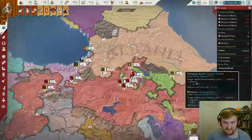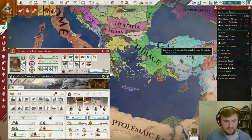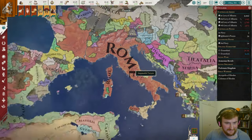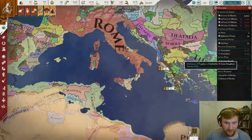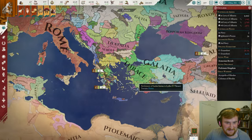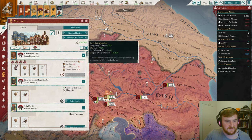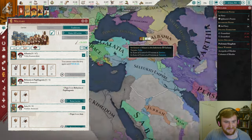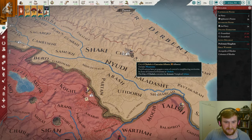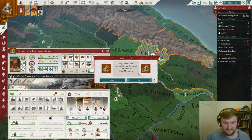We're stuck in this Armenian civil war which is just infuriating. We've definitely been rather lucky — this might be famous last words — that Rome has decided to go into Gaul early rather than dealing with us or Syracuse. Fingers crossed that keeps going for a little while yet. And finally this war is over! It took so long. Well, we do have 63 stability, so we're going to go via the population map mode and we're just going to start spamming migrations.